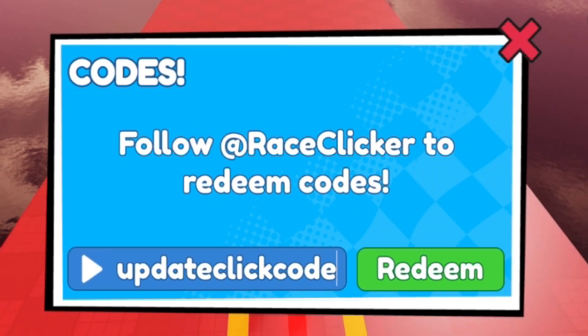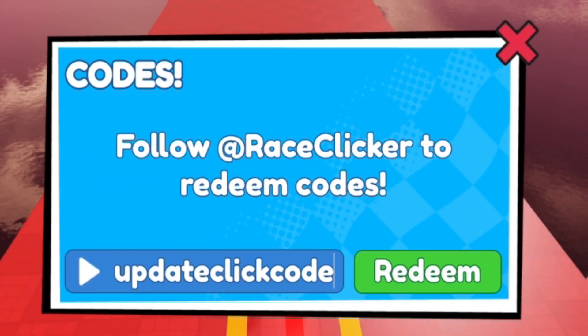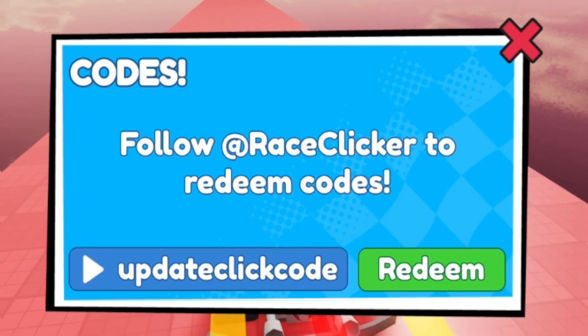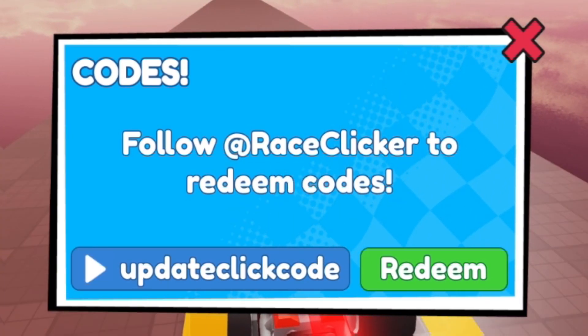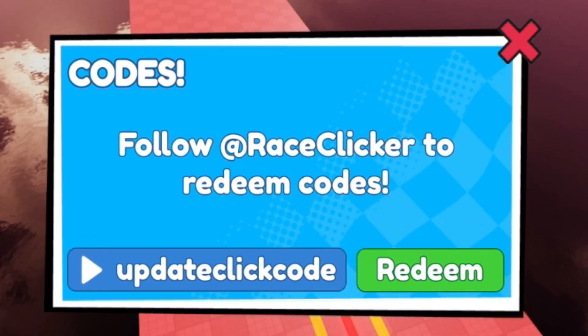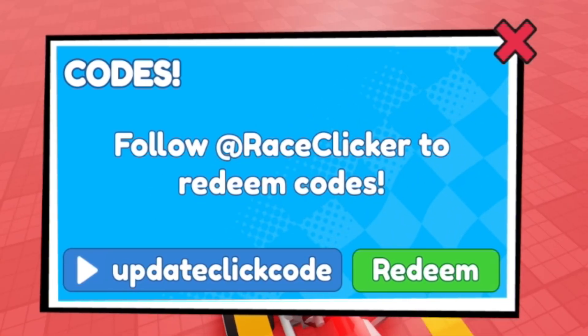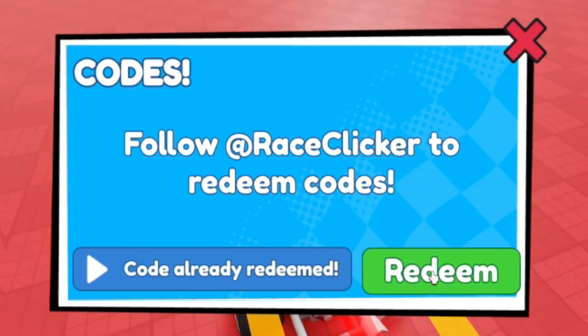If you want to copy and paste all these codes into the game, go to rblxcodes.com where there's a full list of all the working codes for Race Clicker. You can simply copy and paste them from the website directly into the game. I'd definitely recommend using that website when redeeming codes for Race Clicker.